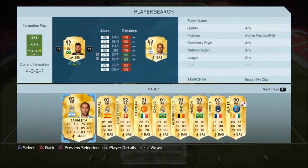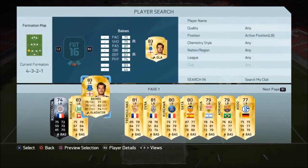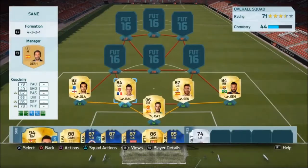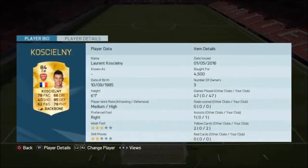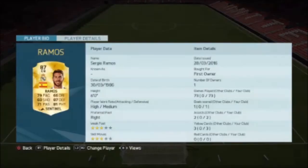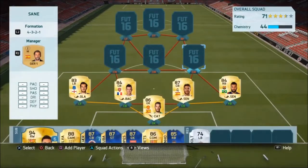Right back we go with Dani Alves and left back is Leighton Baines. Baines has at least 70 for every stat — you can see there — a brilliant player who can hold up the ball very well. Koscielny and Ramos are both quite pacey but have very good defending and physical as well. Ramos's high attacking work rate can screw you over sometimes, but it's not that big of a deal. Danny Alves's free kicks and long shots are unbelievable.